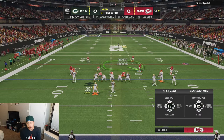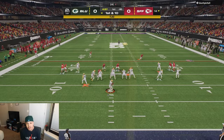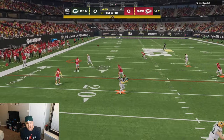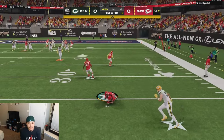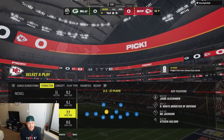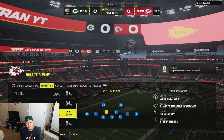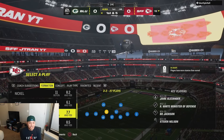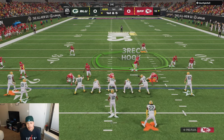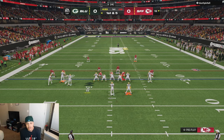This is my first game post-patch where they turned Fatigue back on, so I'm going to be interested to see how it plays out. We get caught offside already on the first play. As you can see, after the first play, Hittner is already in the yellow. I think they should just leave Fatigue off on MUT until they figure it out — Hittner being yellow already is very unfortunate.